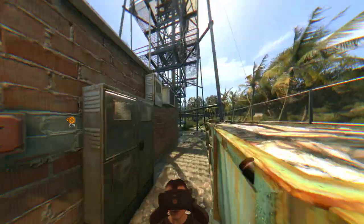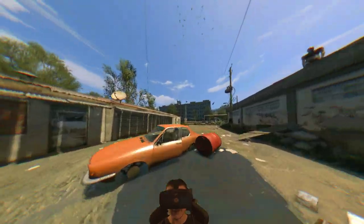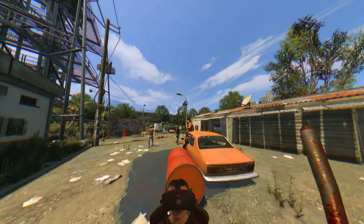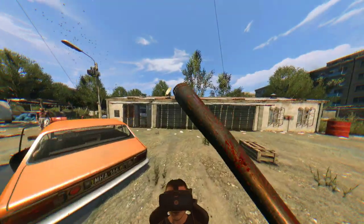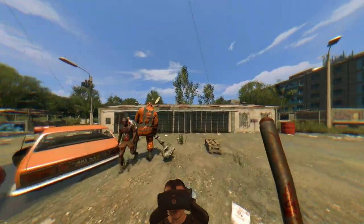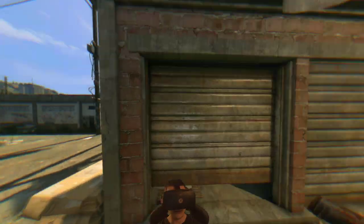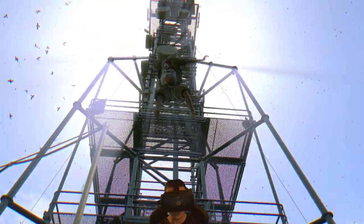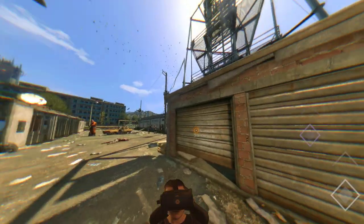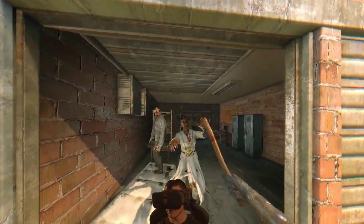We gotta lure the zombies away, that's what we have to do. What was that guy? He was dressed in green — did you see that? Look at him, come over here big boy. There's a zombie behind me, I didn't see you. I can't make that one explode when I hit it, but I can distract zombies by hitting the car. Also figured out that I have health packs and I can heal — I forgot about that.